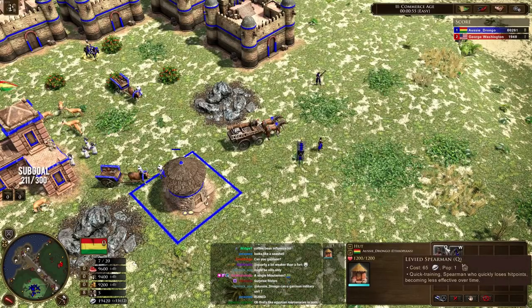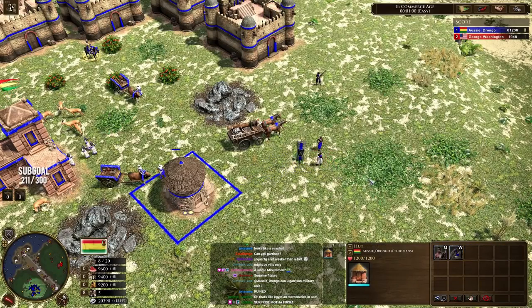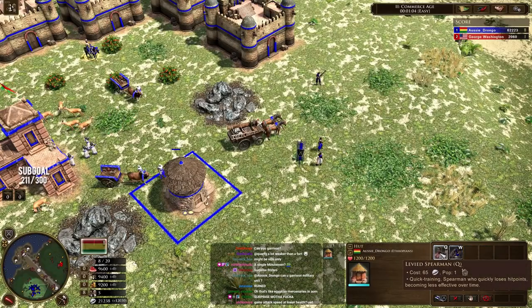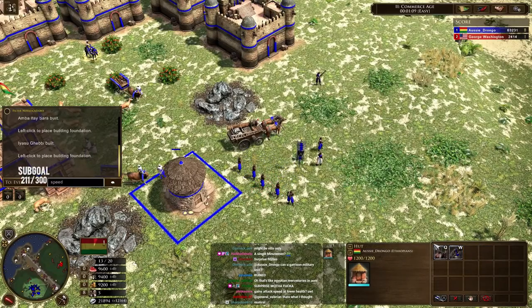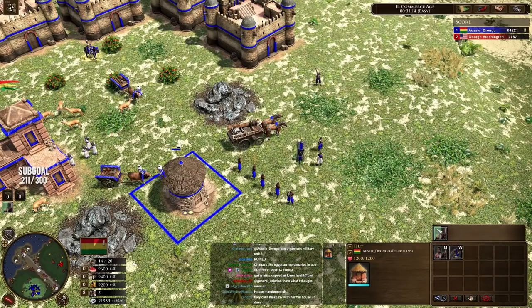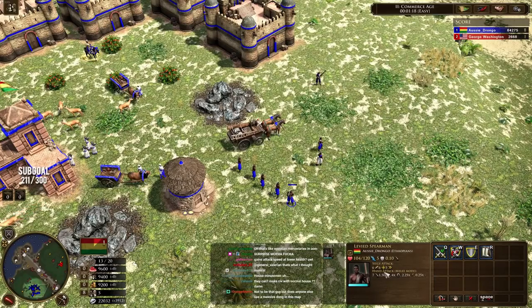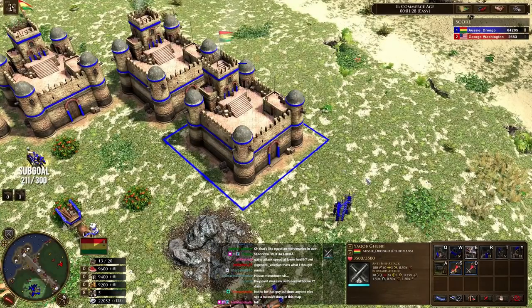In addition to that, we've also got the levied spearmen and levied bowmen. Depending on what you're up against — let's say you're up against a raid — you can call these. You can call them individually. If you call a group of five, they train individually. You can only train them individually, which is kind of cool because sometimes you only need one pikeman. It's a pretty decent pikeman, quite cheap — only 65 resources. But that's all you can train here at the moment.